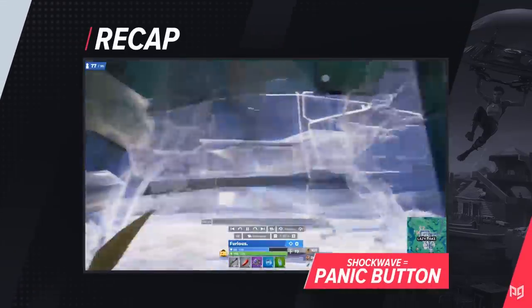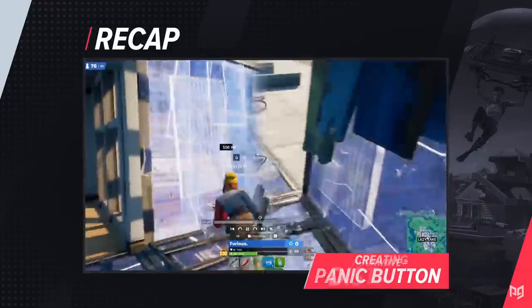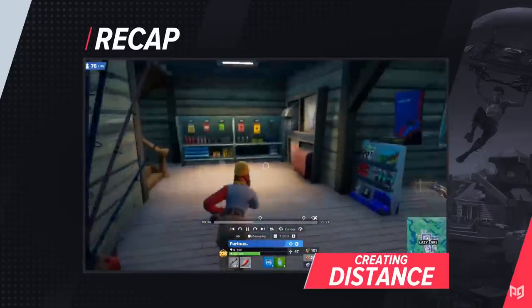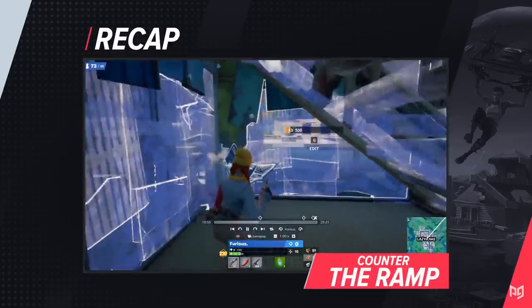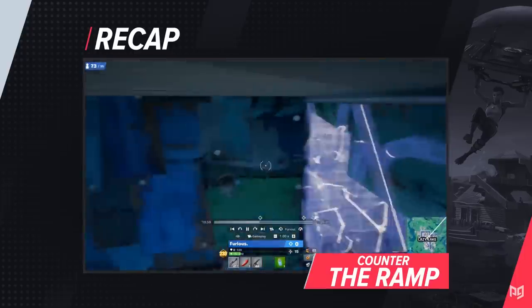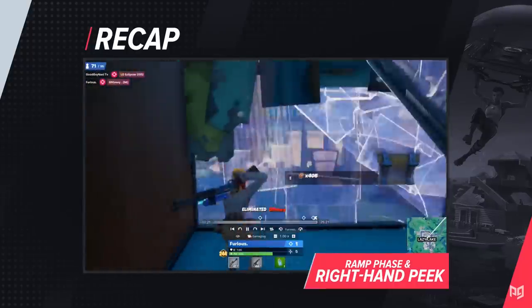What's the takeaway from Furious's play? First, shockwaves make a fantastic panic button — use them to escape being peace controlled. Second, creating distance is crucial to survive bad situations; Furious constantly expanded and ran between buildings and floors before trying to pop meds. Third, you can counter the ramp exploit by jumping forward out of your box as your opponent enters, then close them off behind you. Fourth, the ramp phase technique works much better when set up with a right-hand peak around a corner, making you invisible to your opponent.